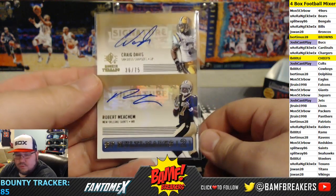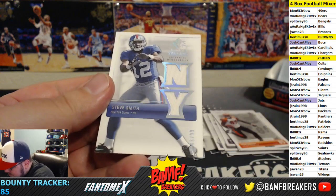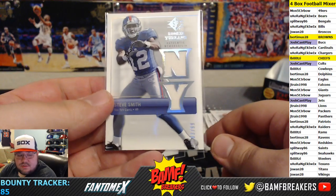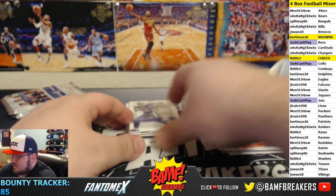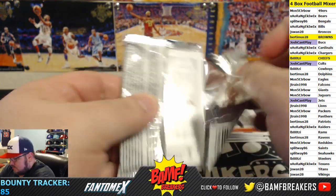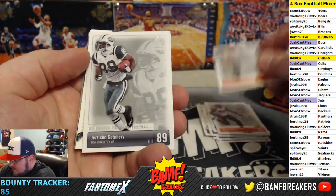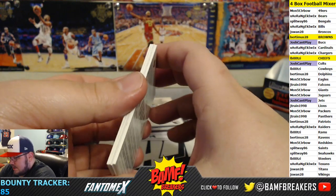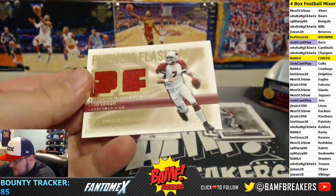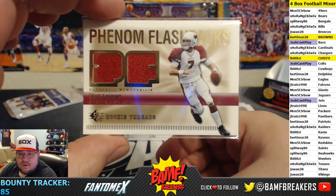And we got Steve Smith, 83 of 99, for the Giants going to Monstervo. Two more packs, two more packs. TJ Hujimazada, Jericho Cautry, and then we got Matt Leinart Phenom Flashback dual jersey for the Cardinals going to Kiwi, another dual jersey for Garrett Wolfe going to Kiwi.